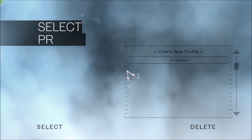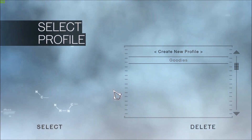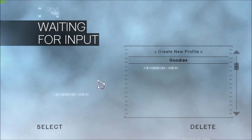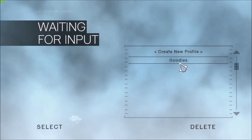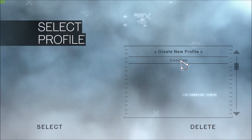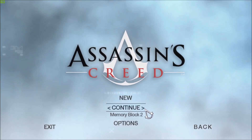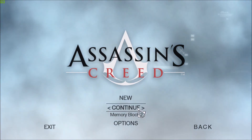Hello everybody, all you wonderful people, and welcome back to another episode of Assassin's Creed 1, the original one. Here we go, let's go ahead and continue with our game. We are on memory block number 2 right now, and let's click the continue button.